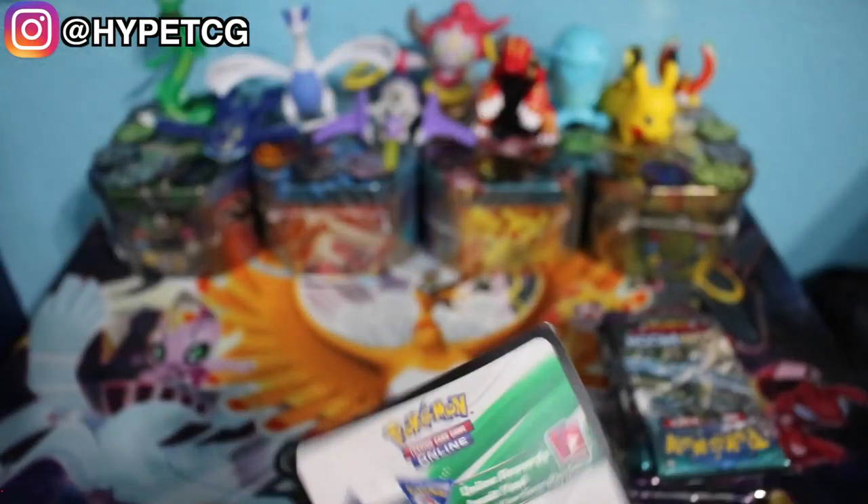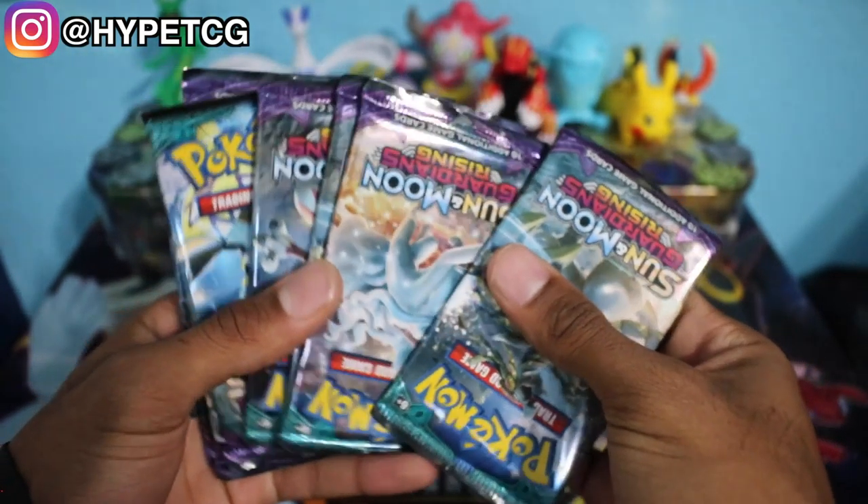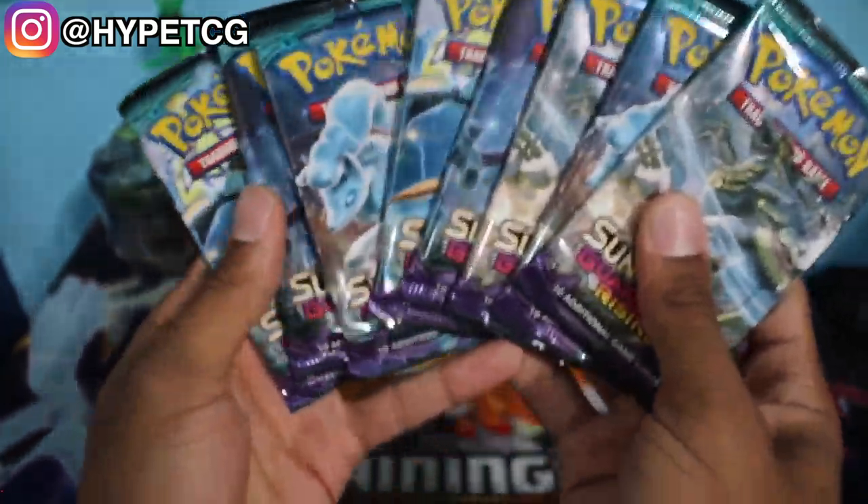First things first, here is the code card right for that Elite Trainer box. We have our eight booster packs right here for Guardians Rising. Let's go ahead and get things going starting with a Komoo pack right here. Here goes a code for you guys.